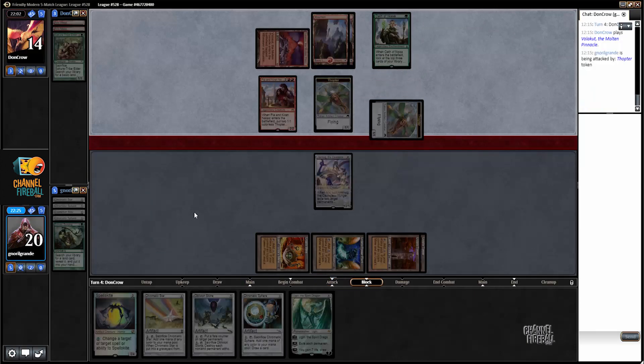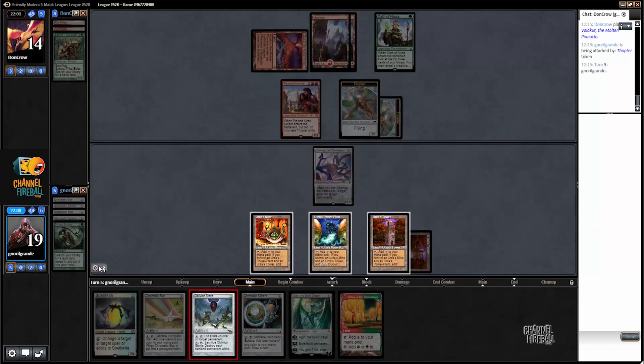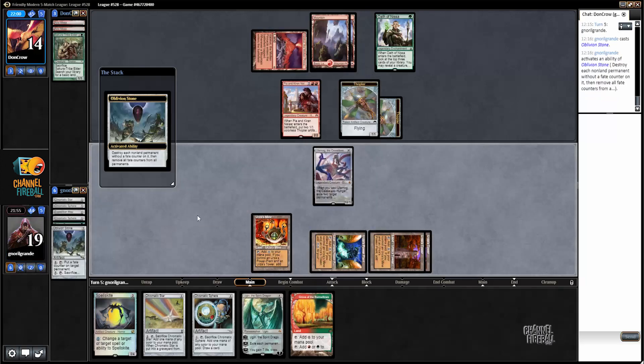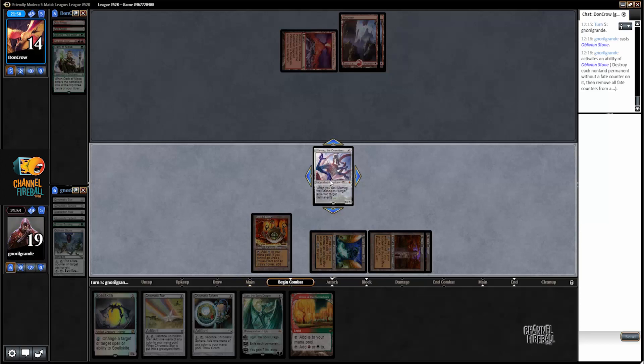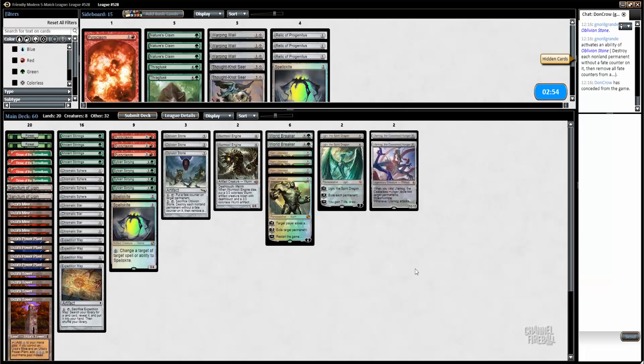My opponent does not give up. I think I can go Stone to kill this stuff and attack twice — I like that line the best. Remember, Ulamog is indestructible so it's not going to die to their Stone, and then it's going to put my opponent to four life. Against Scapeshift, burning and Warping will — against Spaskit — Tron is definitely great.